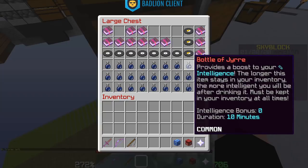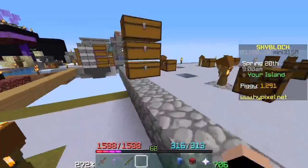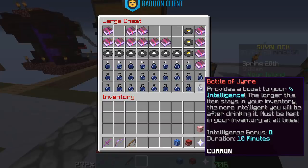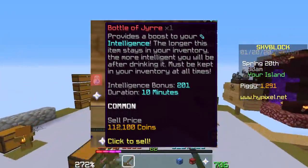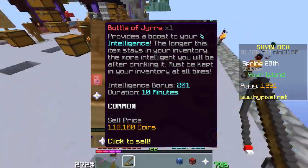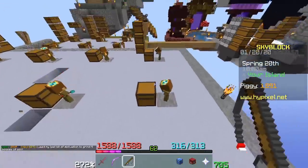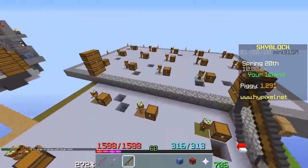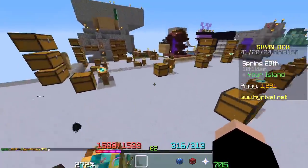Another detail you might not have known: another item from the Winter Event is the Bottle of Jyre. This item provides a boost to your intelligence the longer it stays in your inventory. It's kinda useless for its intended intelligence buff purpose since it has to stay in your inventory all the time. But there's a little detail no one really talks about: as the intelligence boost goes up, so does the sell price at an NPC. A friend of mine, Aikensoft, has had one in his inventory for about a month and is going to sell it for a lot of money. If you AFK a lot, you can have your inventory full of 27 bottles of Jyre and theoretically make a couple million coins a week just AFK-ing, then sell them at the NPC. The price scales to hundreds of thousands of coins per bottle, but you have to sacrifice an inventory slot.